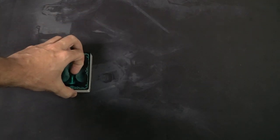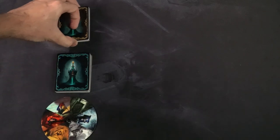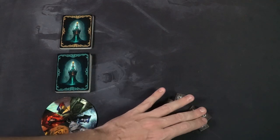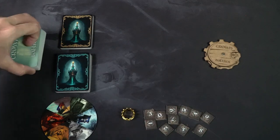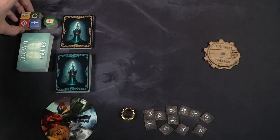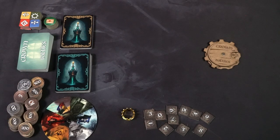Give each player tokens ranging from 0 to 10 — these are the number of bets they can make throughout the game. You can mix and match them as long as you have enough to utilize. Place the spinner marker, which will determine the trump suit for each round. Set aside the die, the crown, and the round marker set to 1.